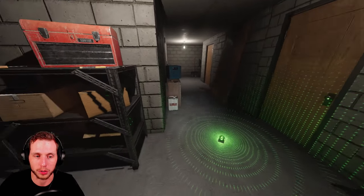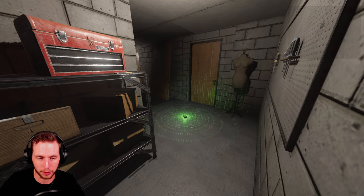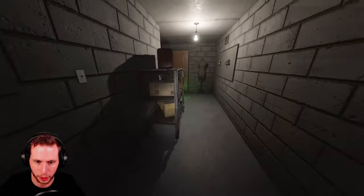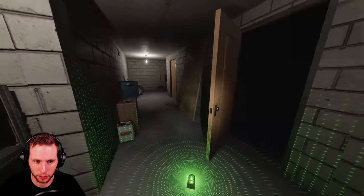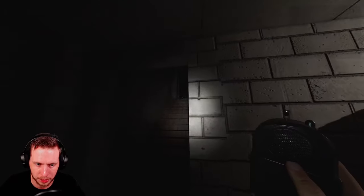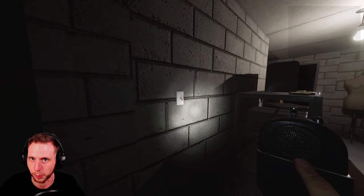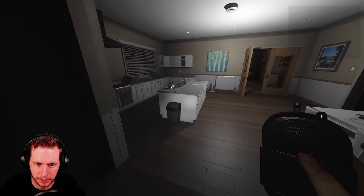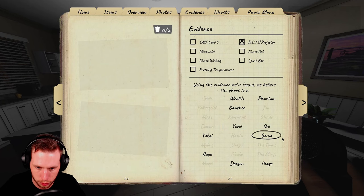The Goryo dots will only appear on the video cam screen and not to your player's naked eye. In a room like this it's hard to be outside the ghost room but still see inside it. Even this side room still technically counts as the ghost room. If you have a bedroom upstairs it's much easier to set it up that way. The Goryo is just a tough ghost. The other ghosts with DOTS include the Wraith, Phantom, Banshee, and Raiju — you can read them all on screen.